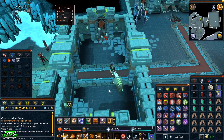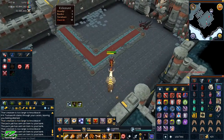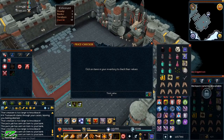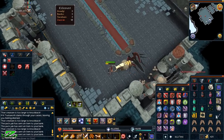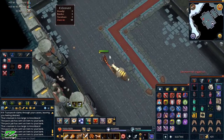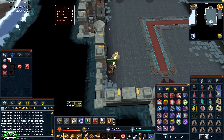At 48 KC we got the first notable drop — a Godsword Shard 3 worth about 153k. All the shards are pretty constant around 150k, so it's a nice little drop. I'm just going to carry on and hopefully I won't have to teleport because I'm running low on prayer.